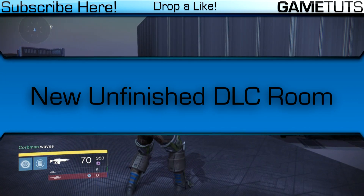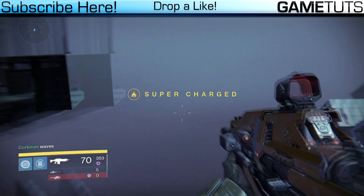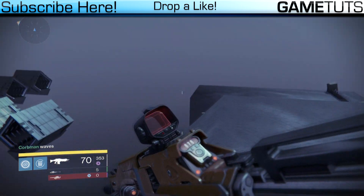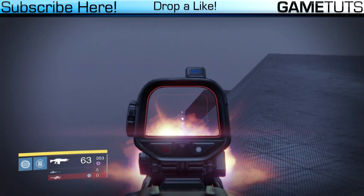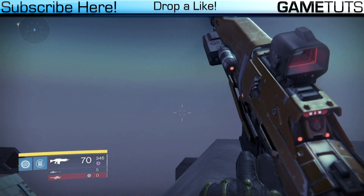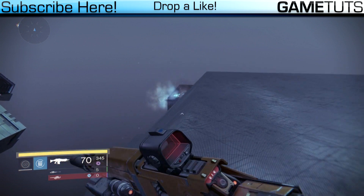So, this is in the Seraphim Vault — we've been in here before, since the beta actually. But this is a room that we haven't actually got into because there's a door and invisible wall on the way.